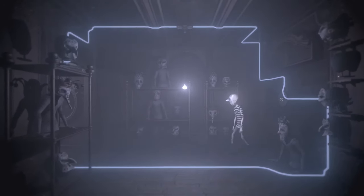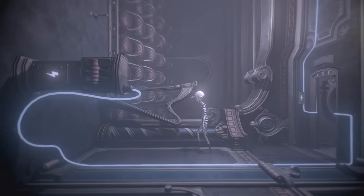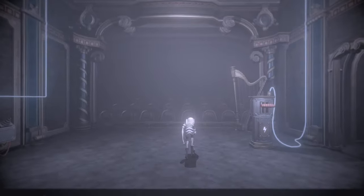All these creepy guys are looking at us — that's okay, they think we're one of them with the mask on. Complete the circuit and head on back. Just take a jump back so we can hit the main switch and we can get out of here.